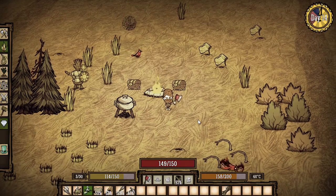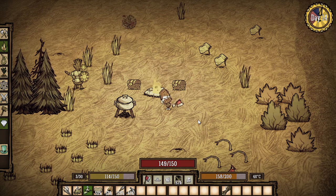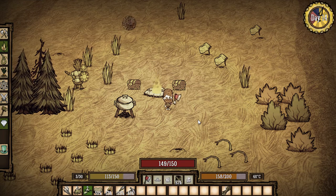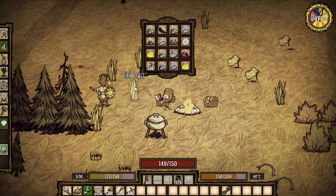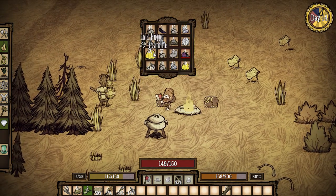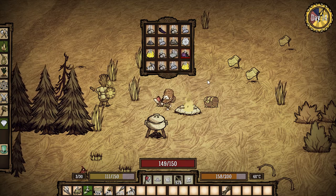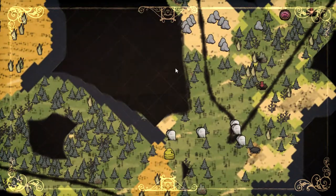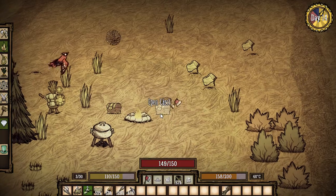Hey guys, we're back, it's day 14. We had a little trouble again last night — I don't know what's going on with my computer, but I got everything under control now. We lost the footage for when I collected all the loot, but I'll show you what we got: a crap ton of gold stone, gold, flint, and we went up to our quarry and collected all kinds of goodies.